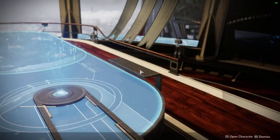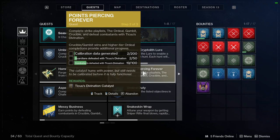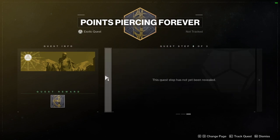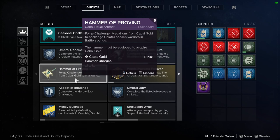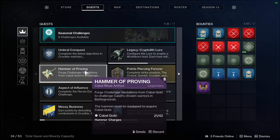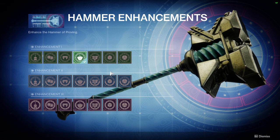Once you finish those weekly objectives, you have to wait until next week for new challenges — this is time-gated and there's no way to speed it up. Now, regarding the Hammer of Proving itself: you can see how much Cabal Gold you're currently holding and your max capacity. Every time you complete a Battleground, you earn one hammer charge, displayed as a yellow box. You can only hold three charges by default, but you can upgrade the War Table to hold five, seven, or up to ten charges.